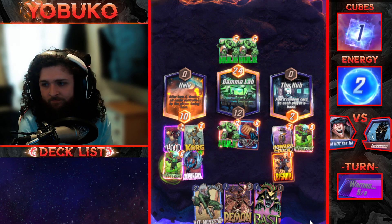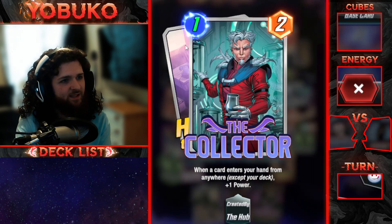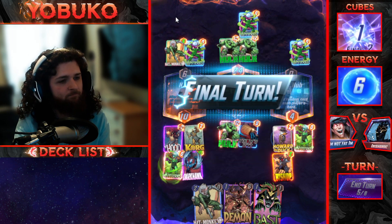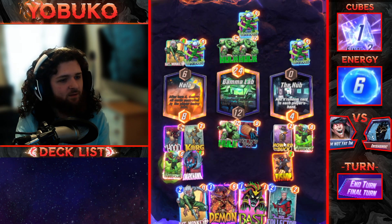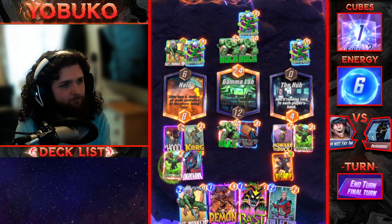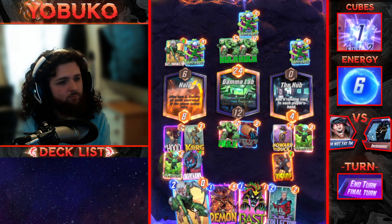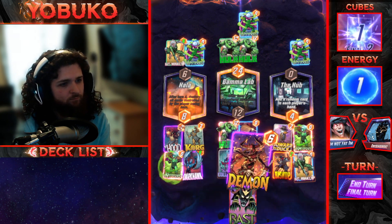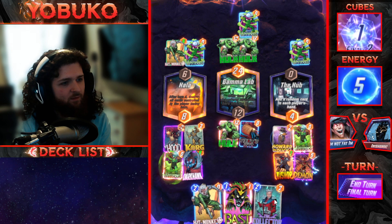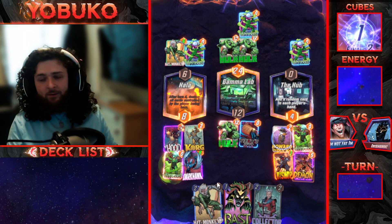I've lost this game. You got a Duck? I know right — Collector, why is he at one cost? He's not a one cost — wait, the Duck is lying to me. Oh, the next card I was getting was Kitty Pride. I may lose one or two — yeah, I'm losing. I've lost this game. I got the Duck.